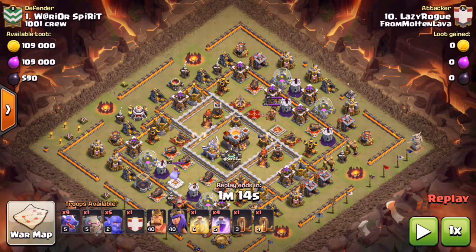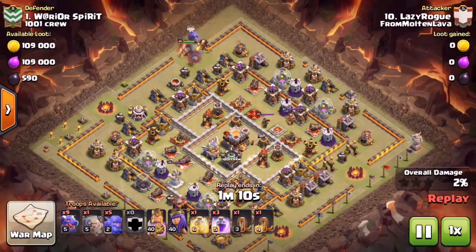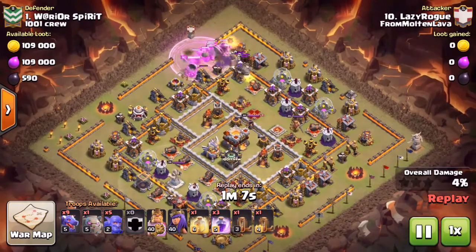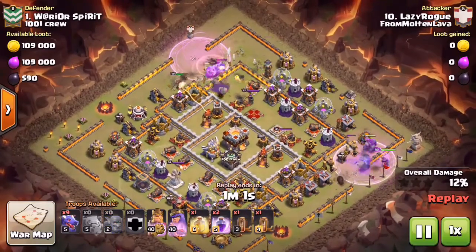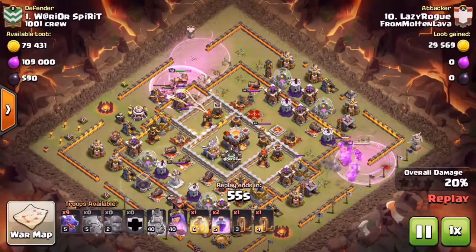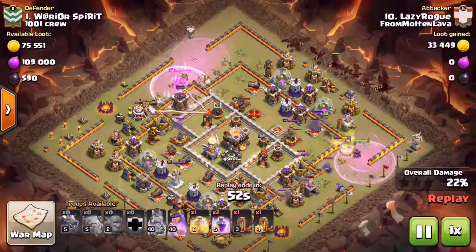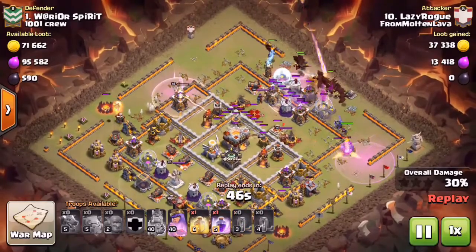Now we have Lazy Rogue up next with a very similar attack - he doesn't have any Baby Drags or Balloons on the back end. But check out those two Air Defenses - they are within reach of a kill squad to set the funnel. This was a cleanup attack, and we know the CC has a Hound Loon in it, so the Dragons are just going to mow through this base. He didn't bring any Balloons either, just going to overpower it. King and Bowlers on each side, Golem and CC Bowlers followed by the Queen, setting a perfect funnel for those Drags leading right into the Town Hall.